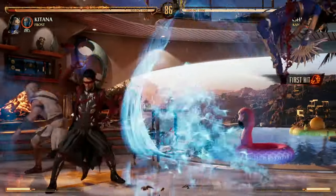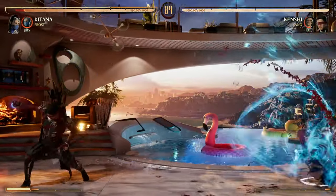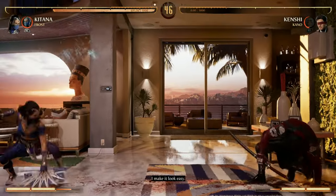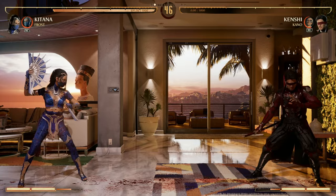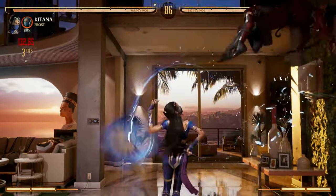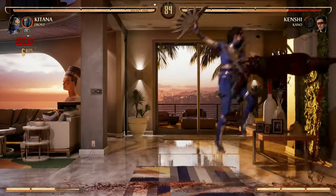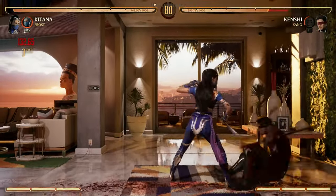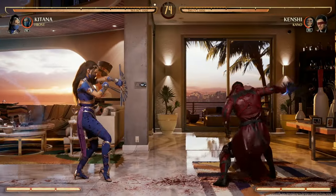The biggest tip I have for Katana players is get used to deciding how far you want to throw your projectiles, including the wind bomb, especially in the corner. If you're going to do a pop-up in the corner, you're going to want to do close fan toss so that it actually lands and you can continue your combo from there. If you do far, it's not going to land. It's something you just have to get used to when playing Katana.